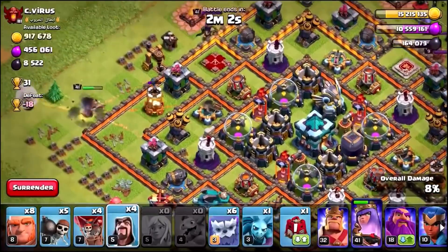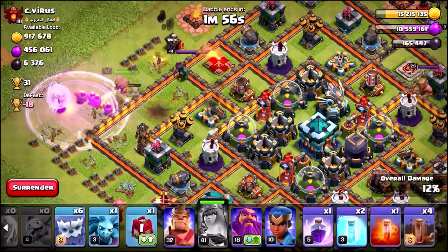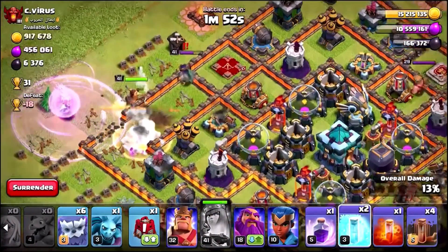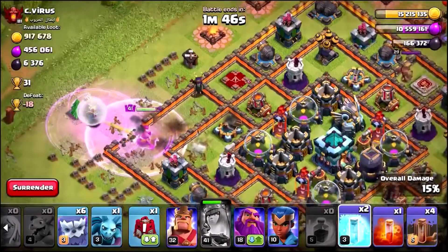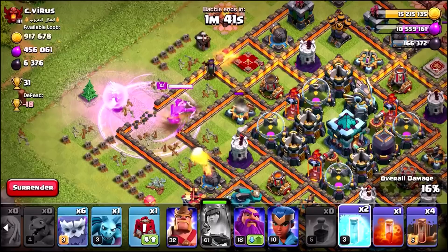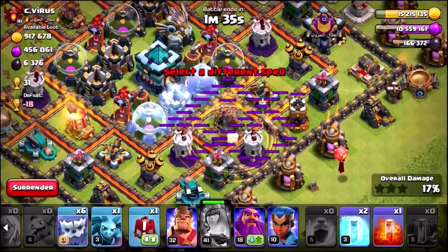I don't know where all the Dark Elixir is. My Queen's already in trouble, so let's try and keep the Queen alive — we're going to need to use the Queen ability. My Queen is going to take out the defending Queen. I've got myself another rage spell ready for my Queen to try and keep her alive as she takes down these defences. We're already up to 3,000 of that Dark Elixir. I think we're going to have to attack this side of the base if we're going to get the majority of it.